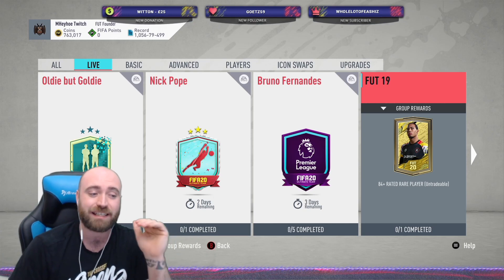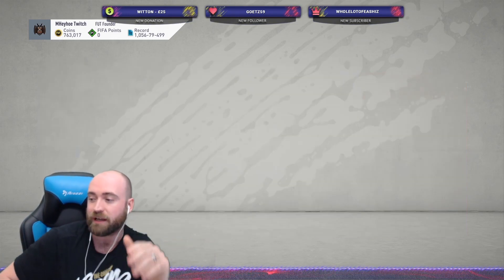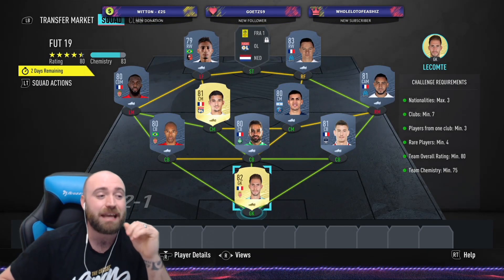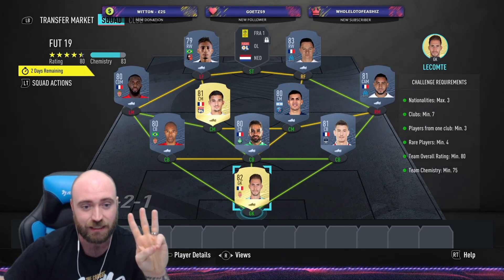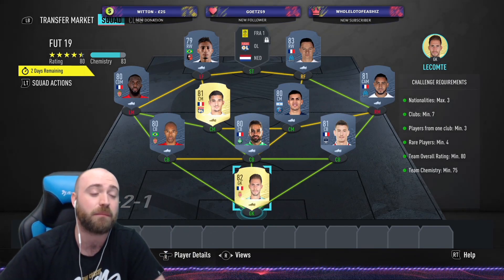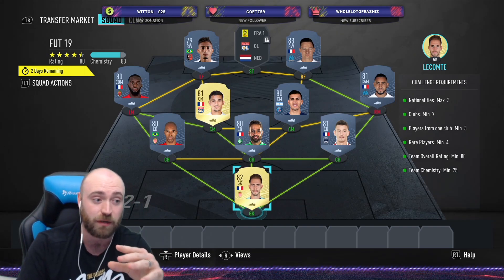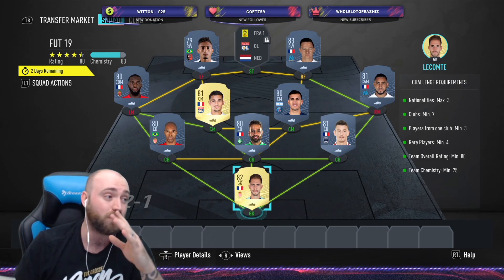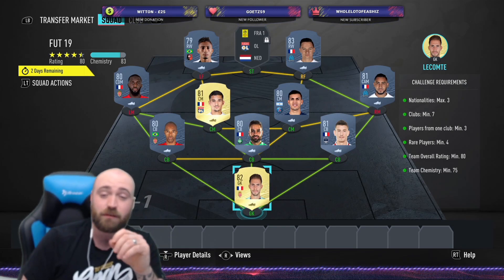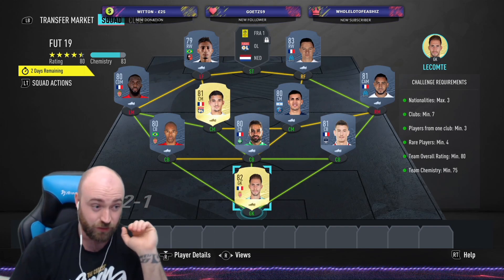However, it is an 84-rated plus player. I've already seen a few people — a friend of mine has already got Thabet. Shout out to Mr. Chester. So this one is a maximum of three nationalities, you need a minimum of seven clubs, and from one club you need a minimum of three players. You do need a minimum of four rare players, which is quite an easy part of this SBC. You need a minimum of 80 rating, and that SBC card at the top is a 5-0 rated player. You need 75 chem.